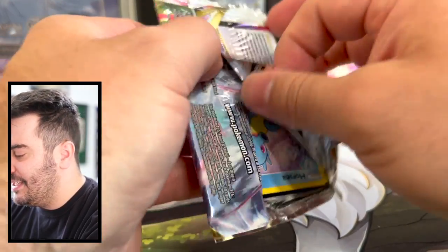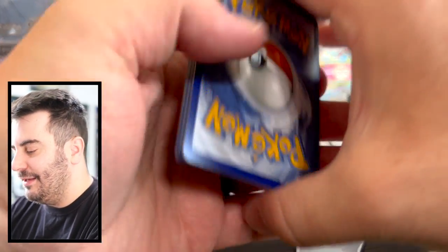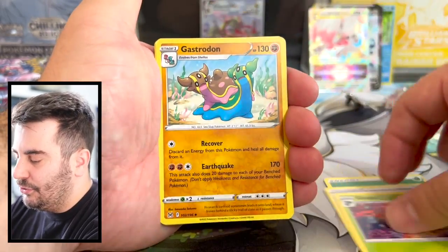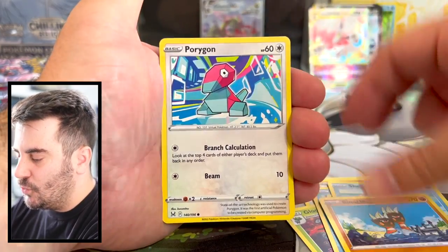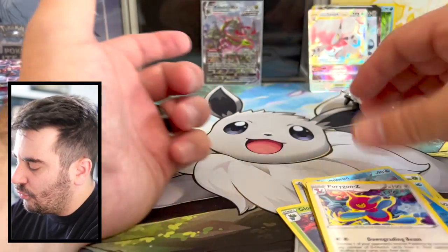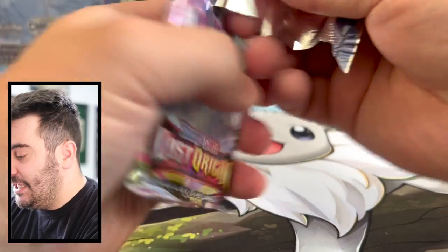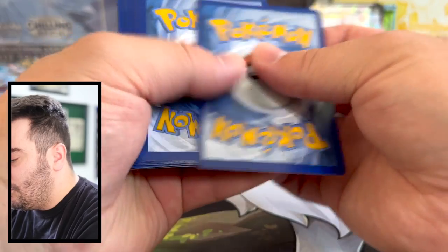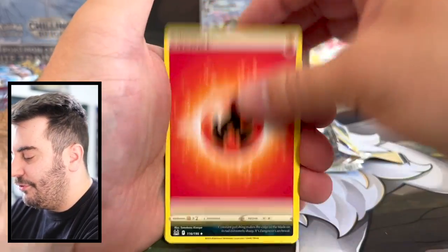Let's keep it going with Lost Origin. We still need those Pikachu cards — and even just the normal Giratina cards. We still got a lot of Lost Origin cards to get. Gloom, Gastrodon, Horsea, Mawile, Shellos, Binacle, Porygon, and a non-holo Porygon-Z. No Giratina at all — best thing we can do is something from the Trainer Gallery. We still have a chance to get the Pikachu card. Just a Horsea.